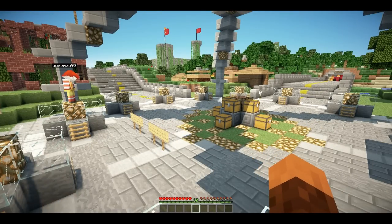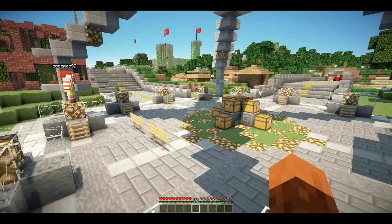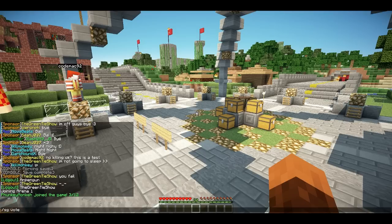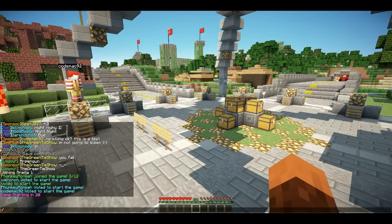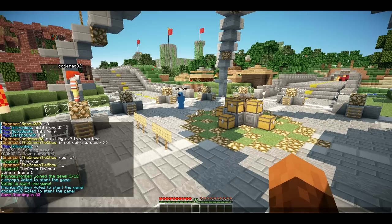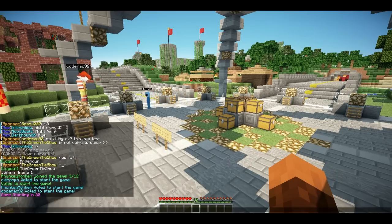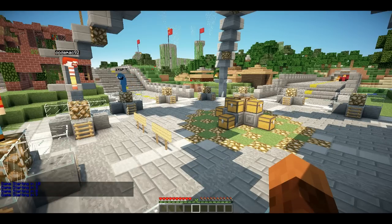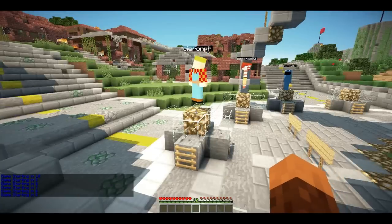In order for the game to start, you either need your full 12 people and then the game starts automatically after about 20 seconds. Or if you don't have 12 people, you can all type in /sg vote. Providing at least 75% of the players vote, the game will start automatically. You can see it's counting down because we've got our votes through.